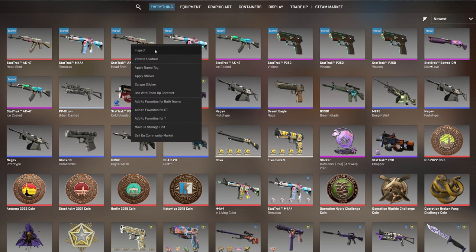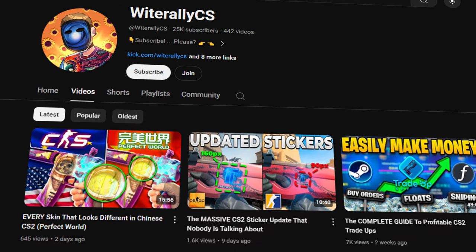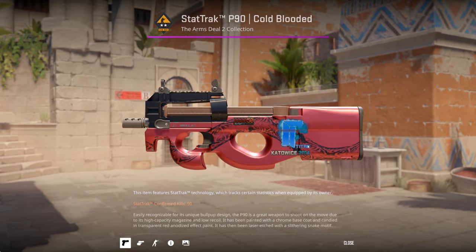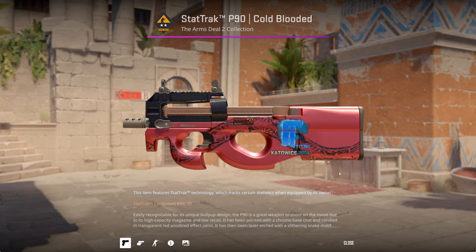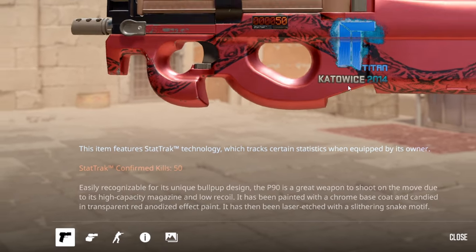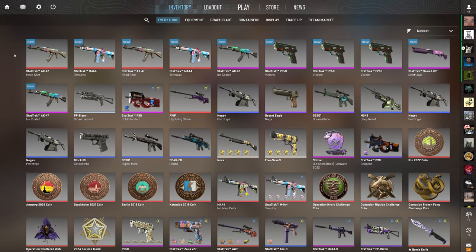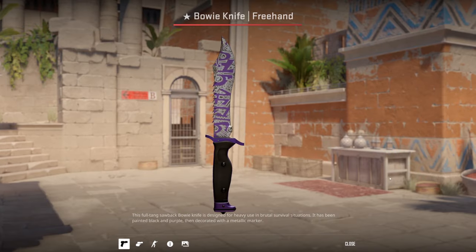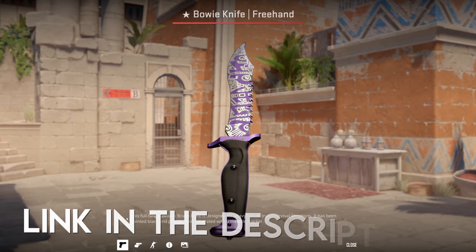Little side note — look at this new craft I picked up. I got the second lowest float P90 in the world with Titan Best Position stickers. Absolutely insane craft. You cannot obtain the sticker anymore in this size. What an absolutely crazy skin. This oversized Titan is so sexy. But that's besides the point. I'm extremely excited about it. Other than that, it's been a great episode. Also, I'm giving this knife away when we hit 30,000 subscribers, so check out the community post to enter that giveaway — there will be a link to that in the description.